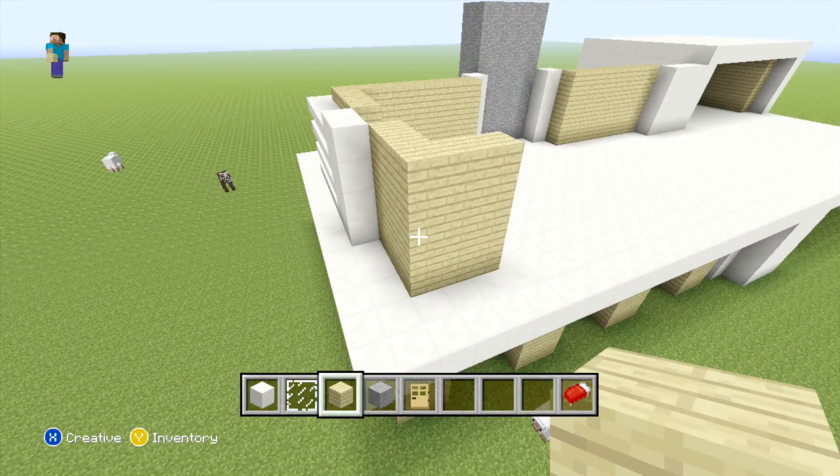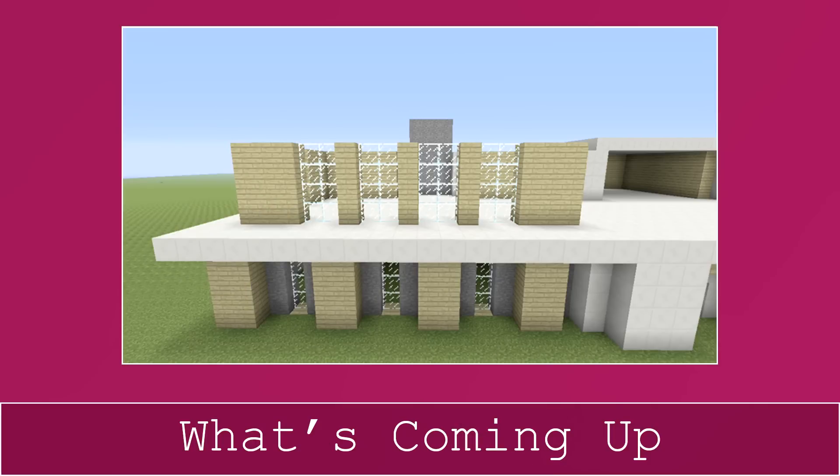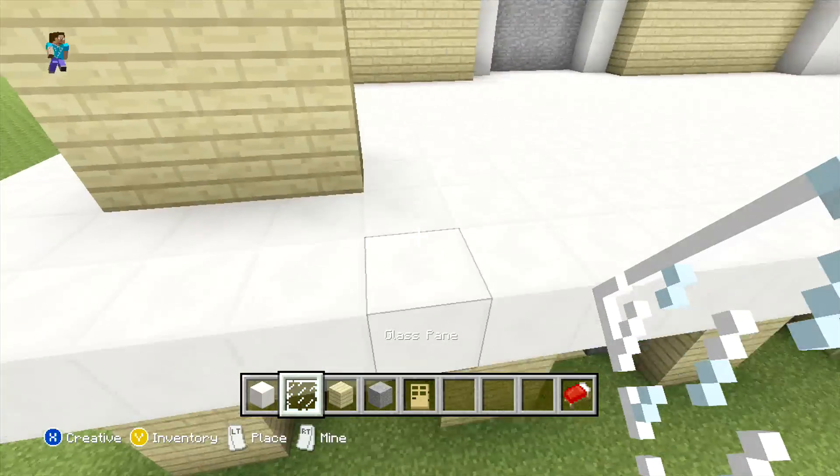For this next bit we're going to be placing our windows for the back wall — four windows in total. For the first three, do it in the pattern of two glass panes followed by one row of birchwood planks. For the last one it's going to be slightly different: again placing two wide of glass panes, but for the birchwood planks it's going to be three wide this time.